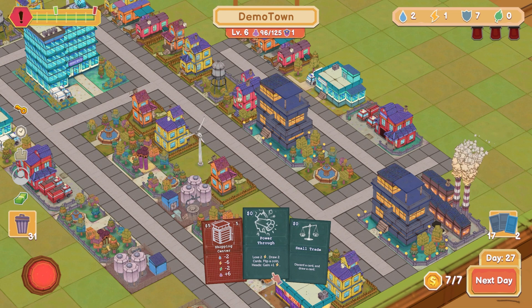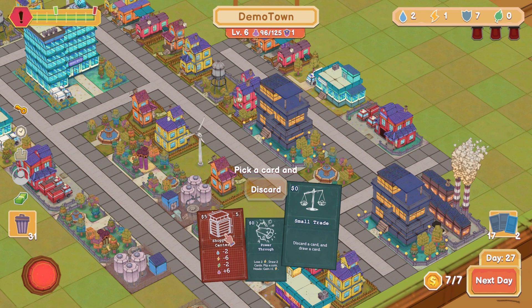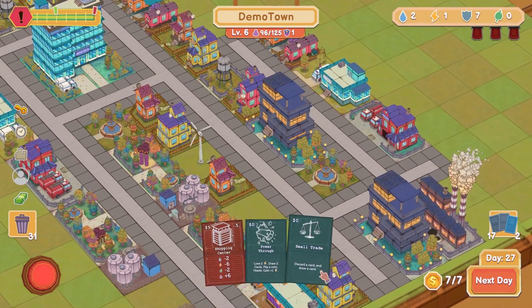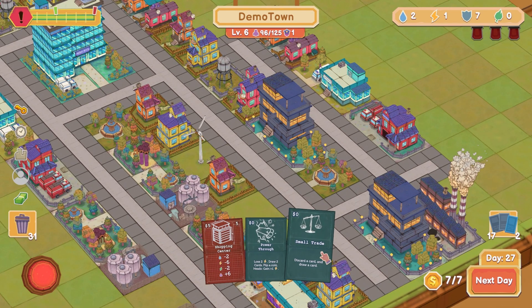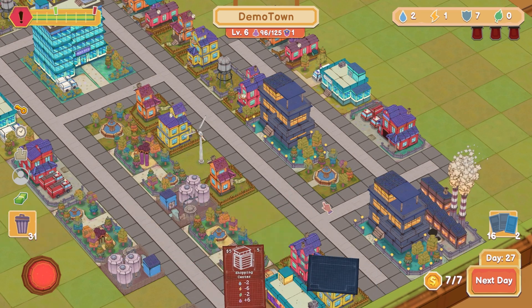I guess it helps the card cycle. Discard a card and draw a card. This is actually good because I think discarding these... oh, I can't discard them. Bummer, all right fine. Cancel. I don't want to discard that. Let's just discard this and hope for something better.